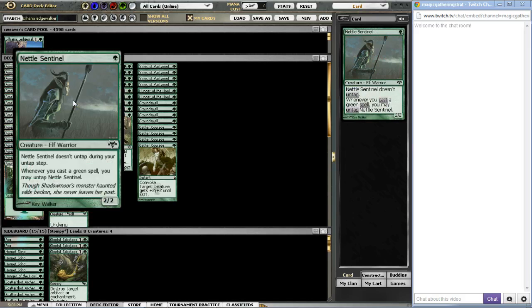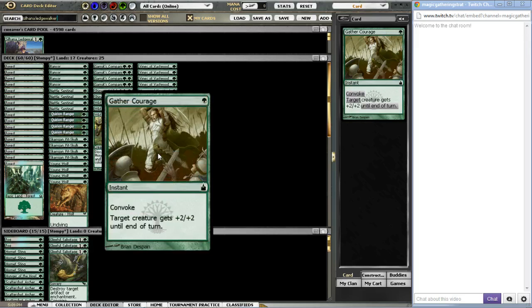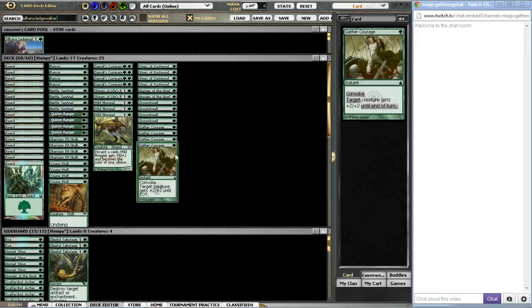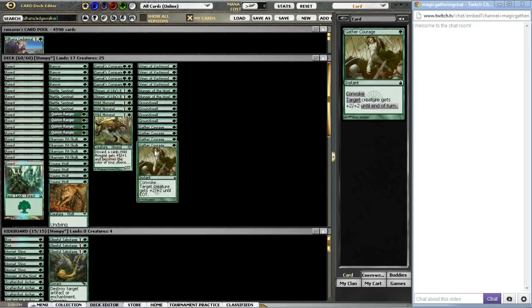You can pretty much always cast a green spell easily, which is where Gather Courage comes in. This is the other controversial card on the list right now. A lot of Stompy decks are cutting this card entirely, but this card is just amazing. It's essentially a free counterspell, especially when you combine it with Nettle Sentinel — if they try to Lightning Bolt your Nettle Sentinel on attacks, you can just Gather Courage him, he untaps himself, and it becomes a full four. And it's basically free with its Convoke cost.